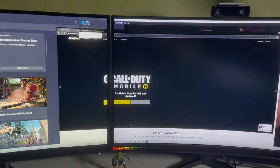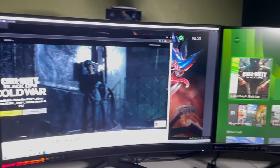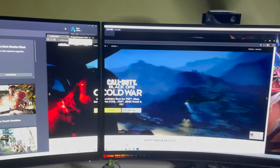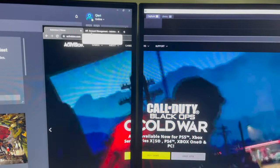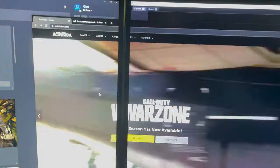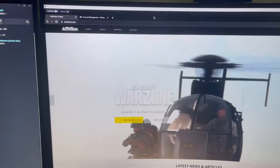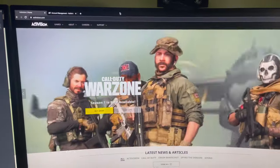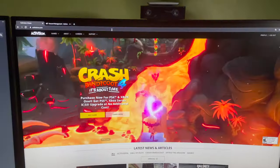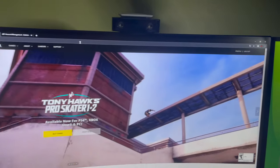Now let's go over to console players. This actually works for all platforms — PC, Xbox, and PS5. What you want to do is search up 'Activision login' on your phone, tablet, or computer. Make sure that you're logged in, and once you're logged in, go over to Profile and click on it.